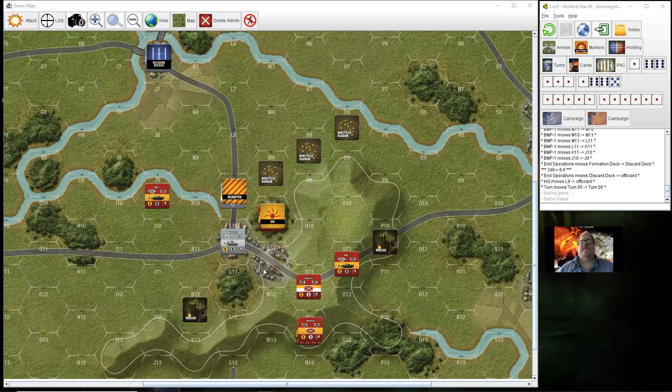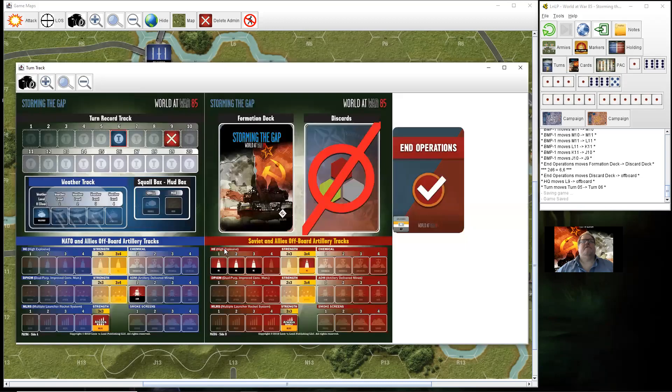Objective A and Objective B. Going straight in, bringing up the turn chart for turn six. I've still got three modules of artillery which I haven't been able to use.